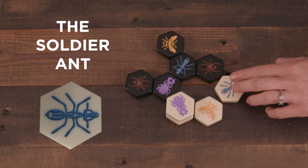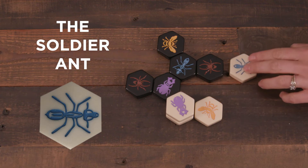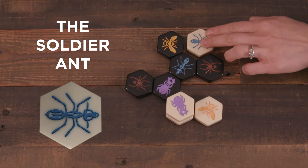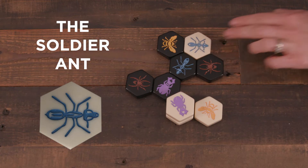The Soldier Ant can slide an unlimited distance, provided they stay adjacent to at least one member of the Hive while in transit, and they don't split the Hive by leaving their space.